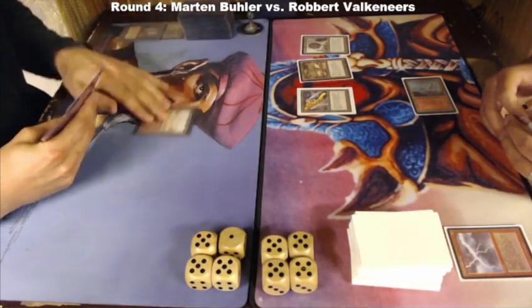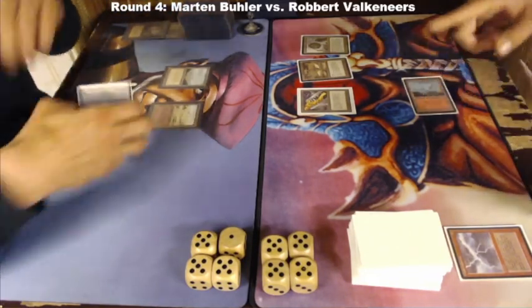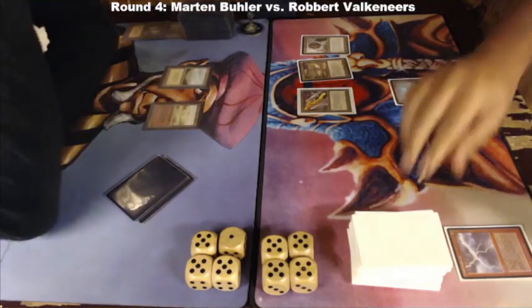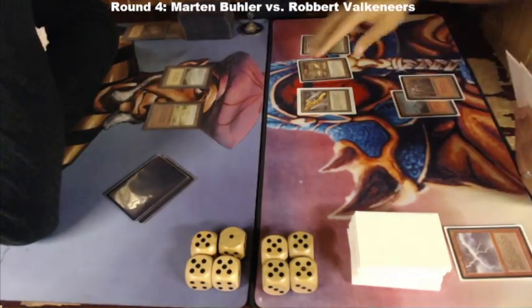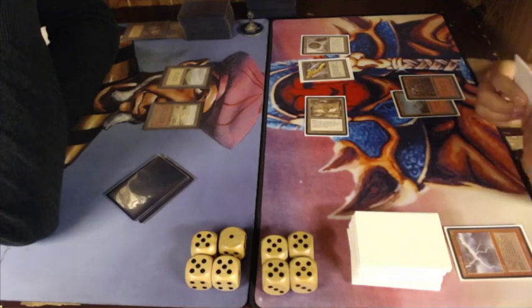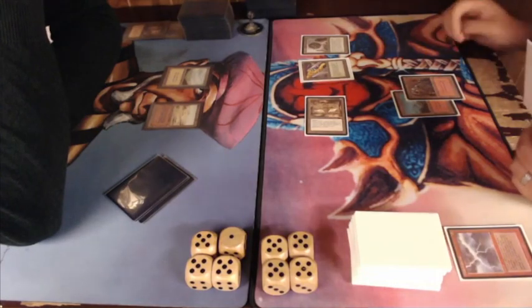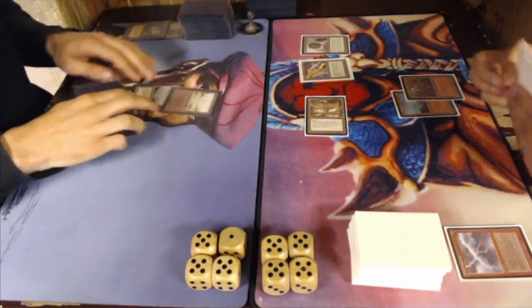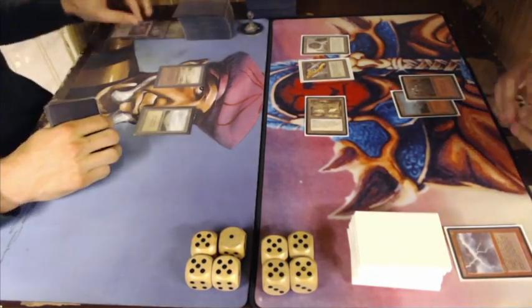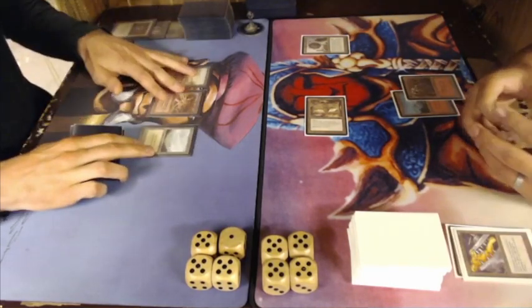There's a Chain Lightning first on the Royal Assassin. And that zero casting cost card from The Dark — when you sacrifice it, it heals like half the damage rounded down. Something like that. If you know the card name, please let me know in the comments below. Is there a Bloodlust coming from Robert? The Ornithopter is attacking and nothing happens. And there's a Disenchant on the Black Vice at the end of turn.